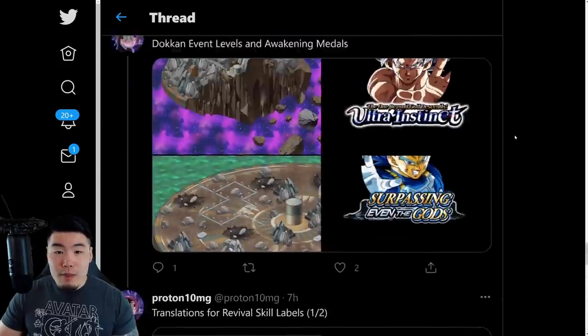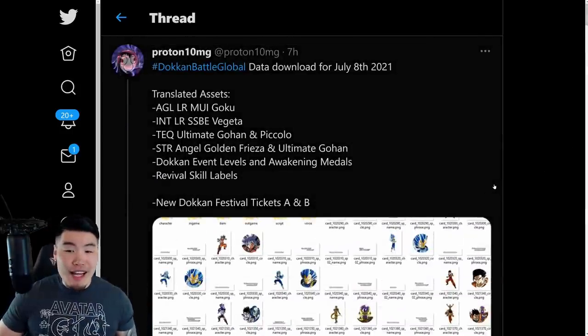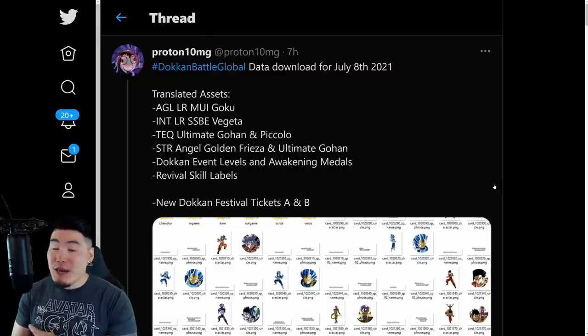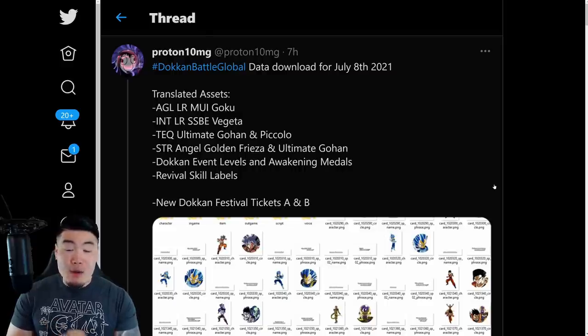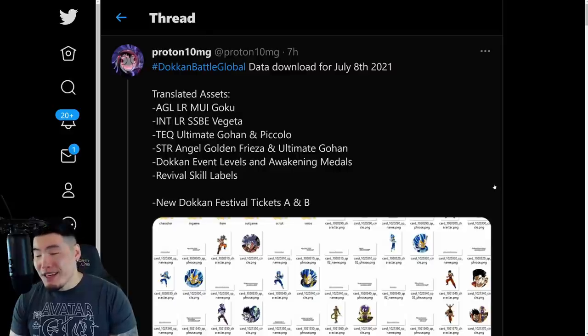Quick summary: Dokkan Battle Global data download for July 8th, 2021 — which is today. Translated assets include: AGL LR MUI Goku, INT LR Super Saiyan Blue Evolution Vegeta, TEQ Ultimate Gohan and Piccolo, STR Angel Golden Frieza and Ultimate Gohan. Also Dokkan Awakening events, Awakening Medals, Revival Skill labels, and new Dokkan Festival tickets A and B. Which is awesome.